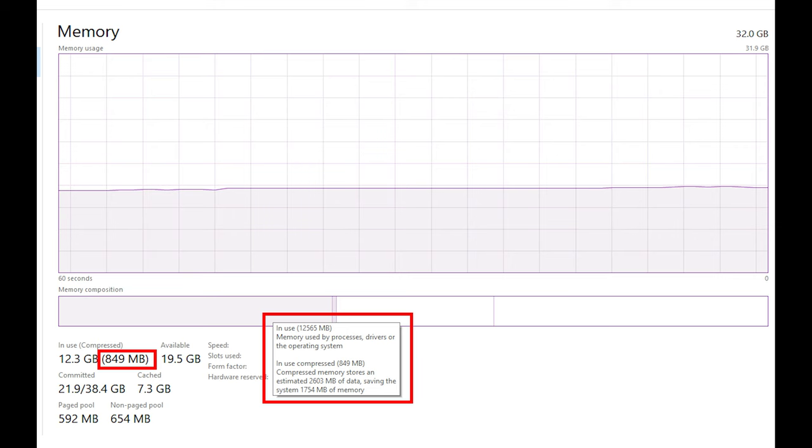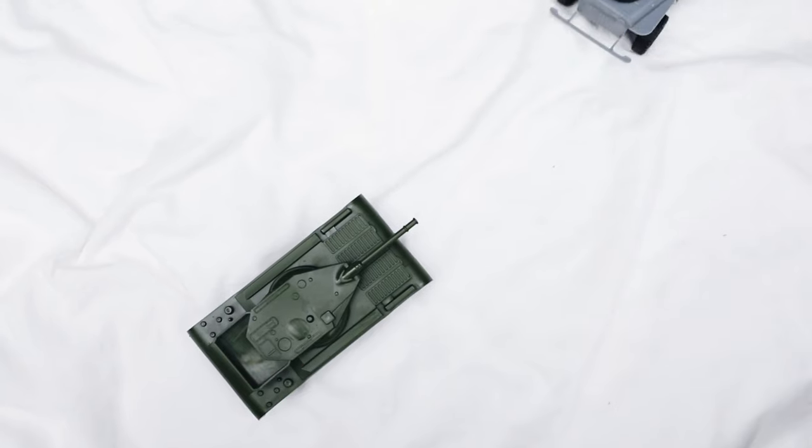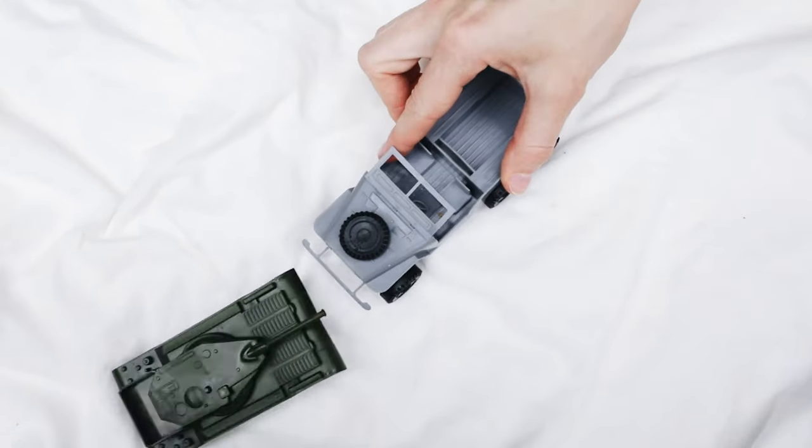Take a look at this screenshot from another system that has 32GB of System RAM. Only 12.3GB of RAM is in use, but there's 849MB of System memory compressed, holding approximately 2.6GB of data. This is where I say it can be a bit random, because we still have 19.5GB of System RAM available — so why compress the data? Anyway, so we've filled up our VRAM, filled up our System RAM, and compressed as much memory as we can — surely the game catches fire and crashes, right? Nope.